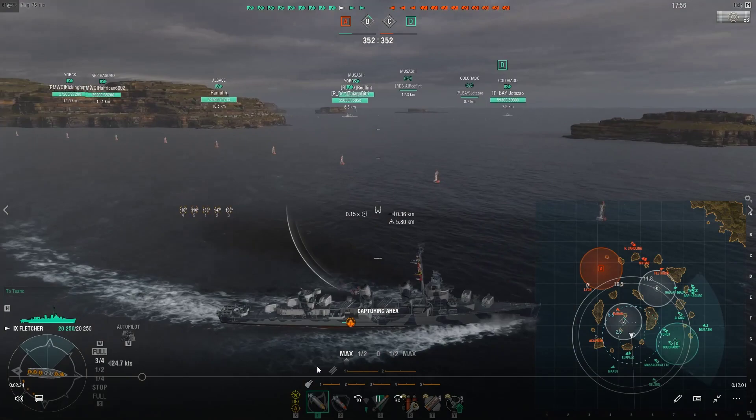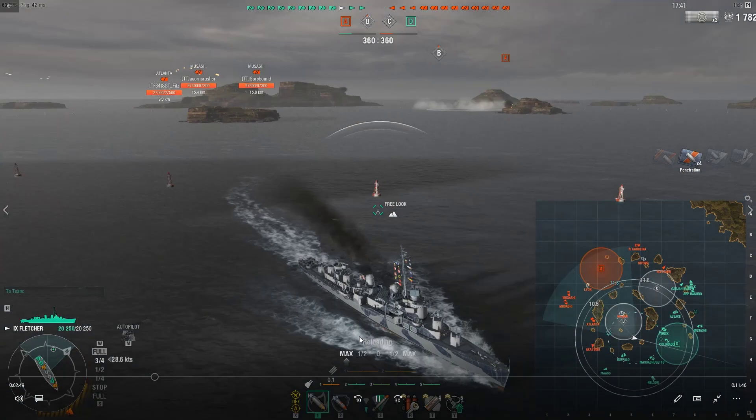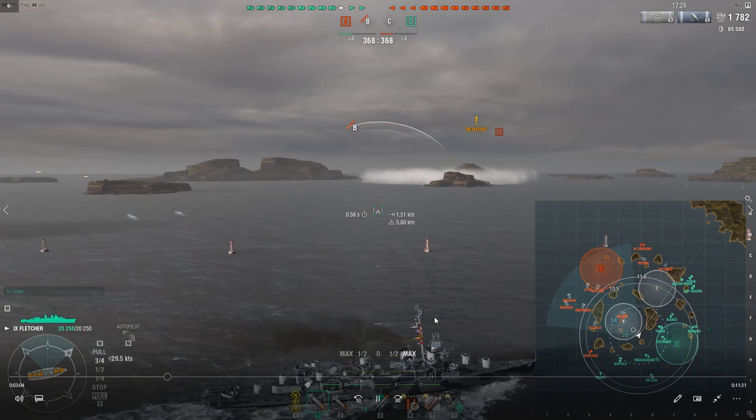I see the Mayhann coming in and I'm just using my detection against him, letting my team try to get a couple extra shots at him. Unfortunately they missed, so I just throw a couple random shots out there. The Mayhann ends up smoking up — that's basically one less smoke he's going to have over the course of the game. Taking that passive approach, you can see where it starts to pay dividends.